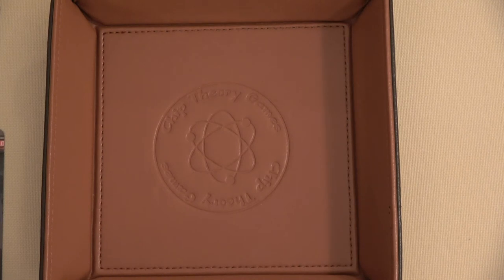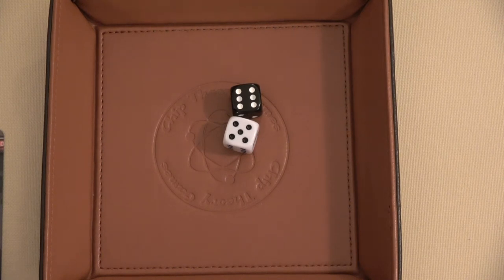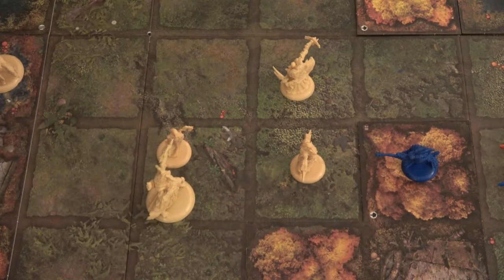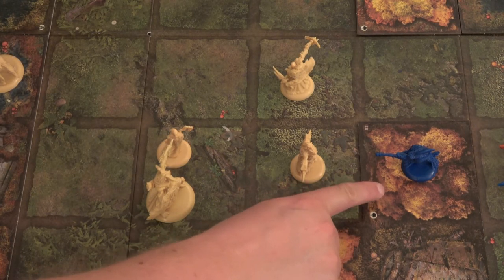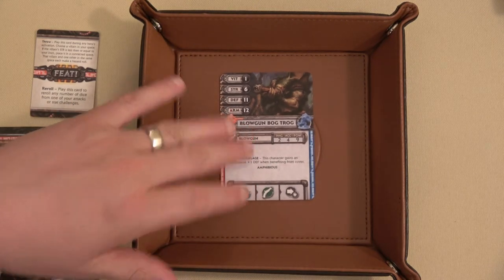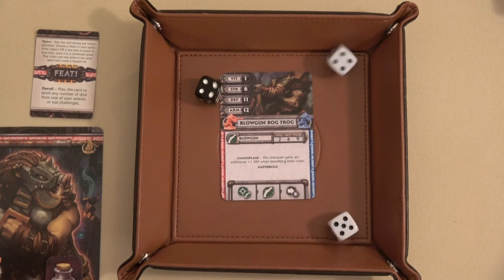Now we'll move to Vasquez's turn. First thing we do is spawn an enemy — a six and a five, so we're going to spawn a Spear Bogtrog in location five. We'll place that Spear Bogtrog right here. Vasquez has a feat card that lets him boost one of his rolls — he's going to boost his attack roll, letting him roll three dice. He'll take a pot shot at that blowgun Bogtrog, who has three additional defense — two for cover plus one for camouflage.